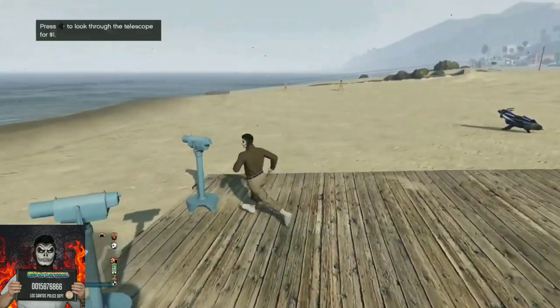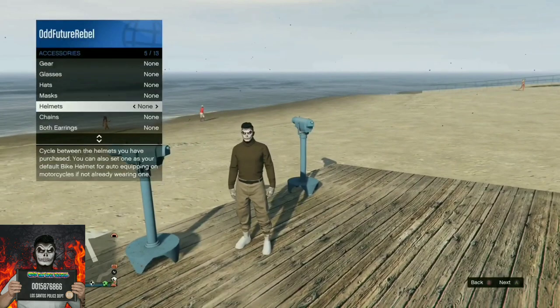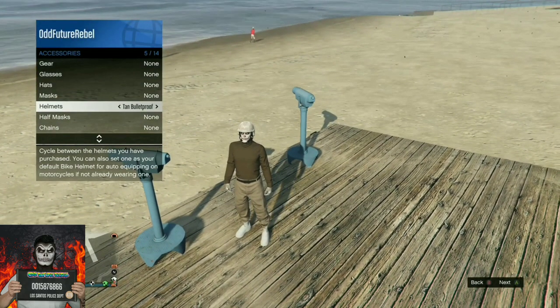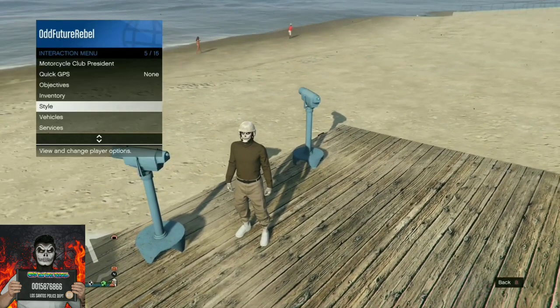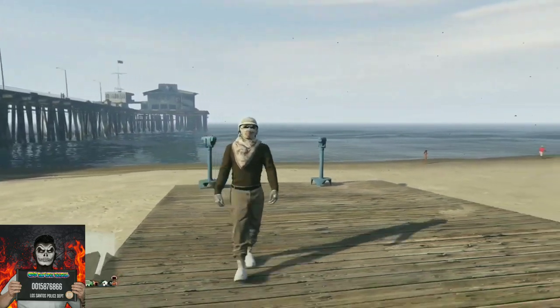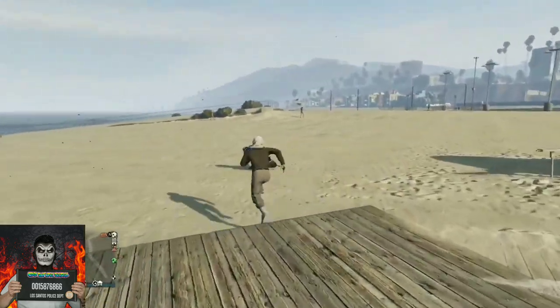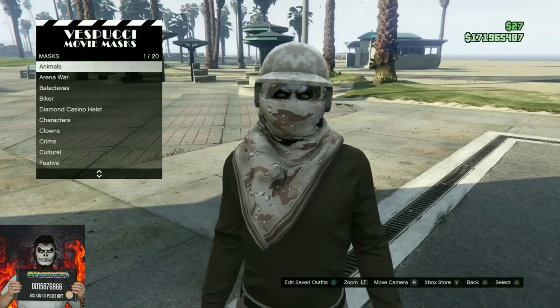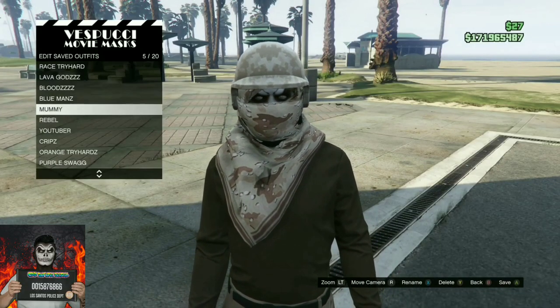Once you got the glitch to work, open up your interaction menu, go to style, go to accessories, and cycle through the helmets till you find the tan bulletproof helmet. Once you've done that, back out from the interaction menu and walk away from the telescope — your glitched outfit should look correct. Then make your way over to the mask store and save this as an outfit.